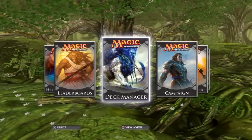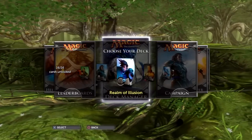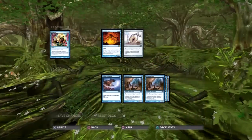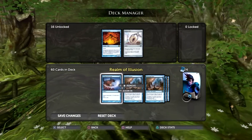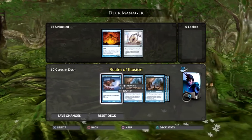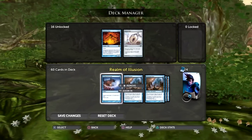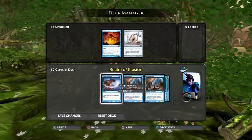Hey guys, I'm Daisho and I'm here bringing you another in-depth guide. Today we're going to be taking a look at Realm of Illusion — I can actually pronounce this one today, so that's definitely a better start than last time. A lot of you really wanted to see this series make a comeback, so here I am. I really like this deck; right now it's my favorite deck, even more than the artifact deck. It runs a lot faster and better and has more ways to deal with different things your opponents give you.